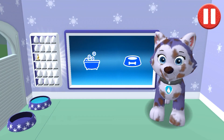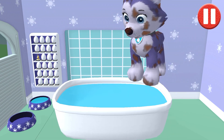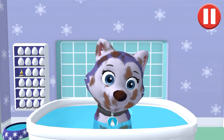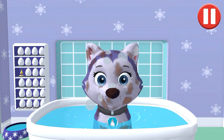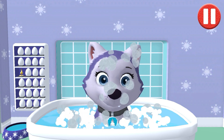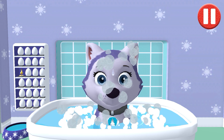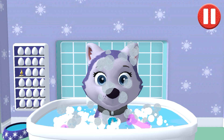Give the pup a bubble bath before they go to bed. Tap the blue picture of the bathtub to take a bath. The dirt is gone. Now tap all the bubbles to pop them.